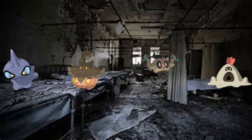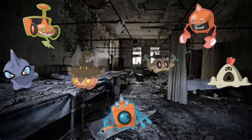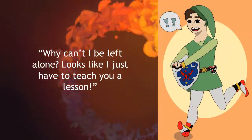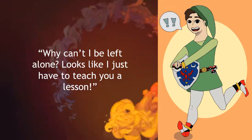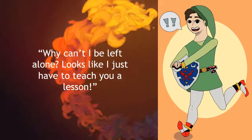Each of the gym trainers will have some combination of Shuppet, Pumpkaboo, Phantump, and Sandygast. Each of the three gym trainers will have a form of Rotom, such as Rotom Heat, Rotom Mow, or Rotom Wash. Once you enter the elevator, you will plummet to the basement, crashing so you cannot go back. Your only option is to go into the dimly lit room while you have me sitting in a chair. 'Why can no one ever leave me alone?' I yell from my position. 'Looks like I have to teach you a lesson.' Then the battle begins.